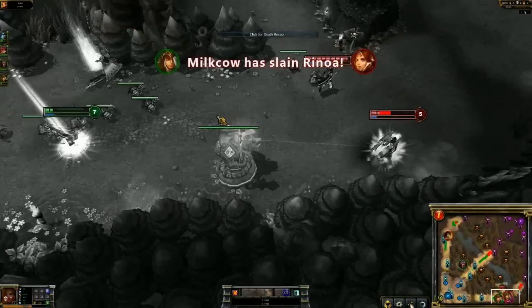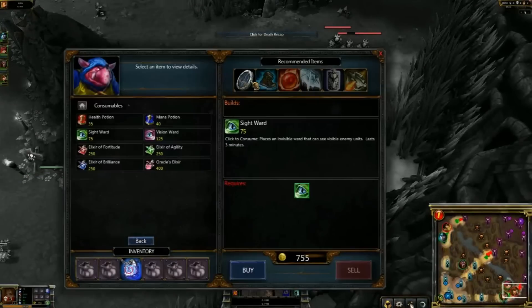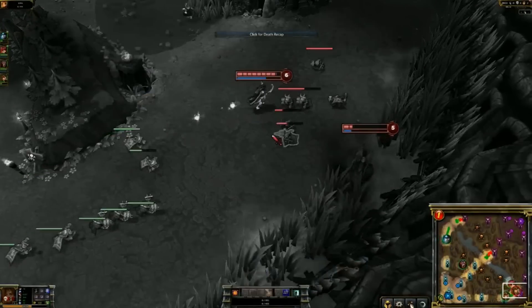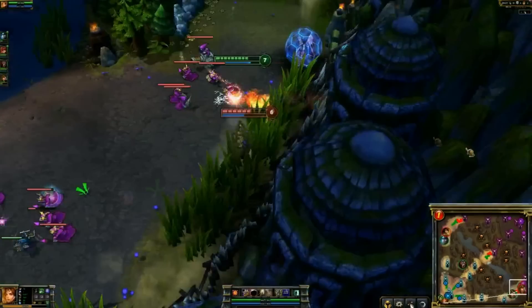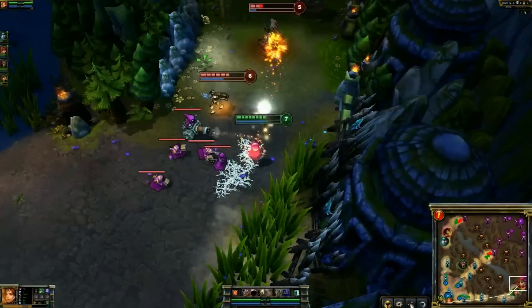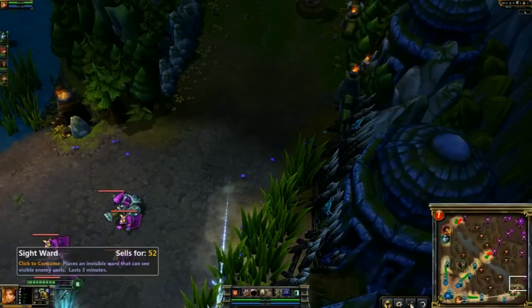It's a two-in-one situation now against Ash. She has to use her flash as well. Leona takes a tower shot, and there comes the enemy Ash. She needs to hit her — actually she wouldn't get the kill if she hit her. Oh, she did! Nice, she got the credit. A little bit of a silly dive there. Annie is also looking to pick up something on the super low Morgana, but Morgana puts up Black Shield just in time and she is going to be fine.